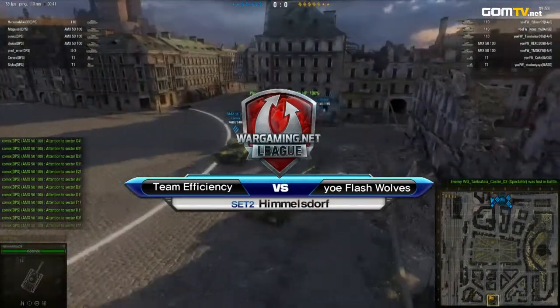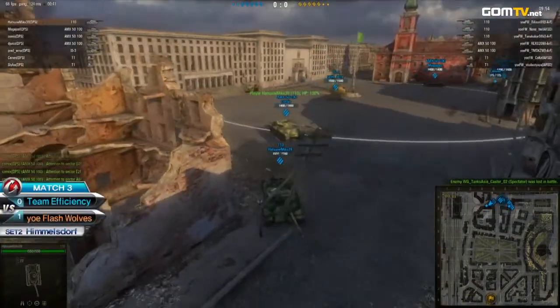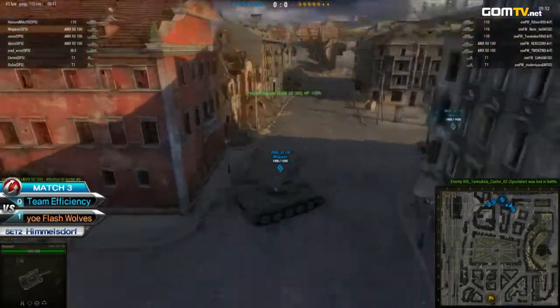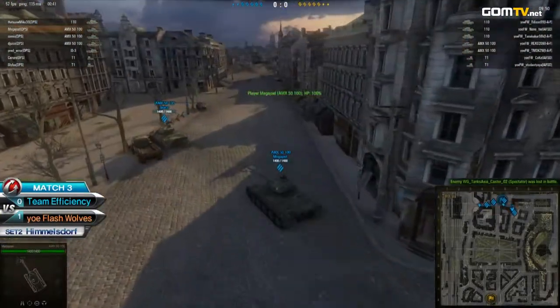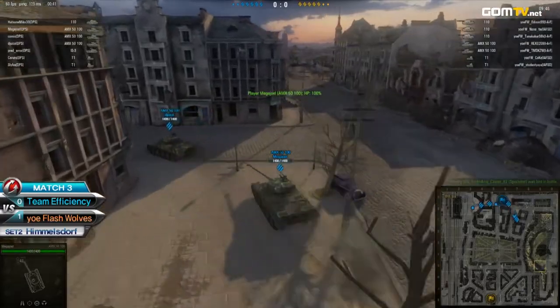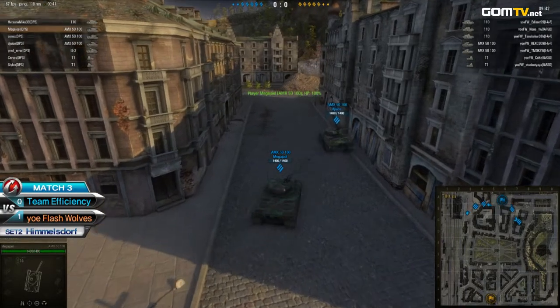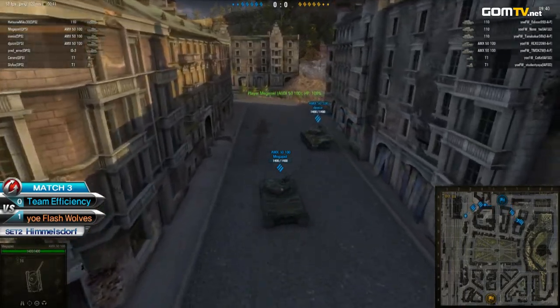Team Efficiency is the blue side up north, and their opponents Steel Flash Rolls are the yellow team down to the south. We have the exact same tank lineup as the previous set here — zero change from both sides. You can see once again that triple aim is a P plus 110 plus IS3, whereas Yield Flash Rolls are going into the dual ISP and triple 1.